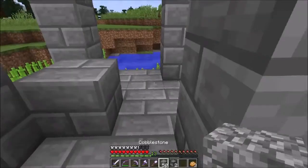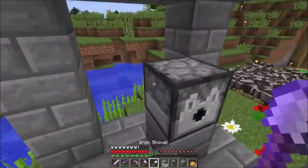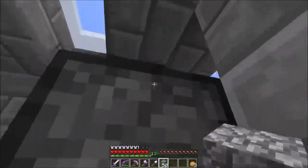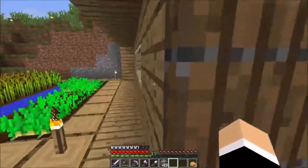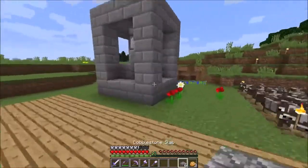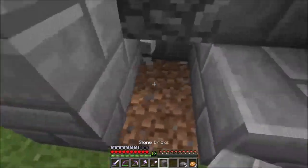So we're gonna need a block here, and then that's gonna be where the first dispenser will go. And then we're gonna need a block here. Maybe you're catching on. We're gonna just use the rest in cobblestone, because that stuff just fills it up, you know. It'll be interesting — okay — have an artistic design as you may call it. We need a hopper too, so we can put a chest here.